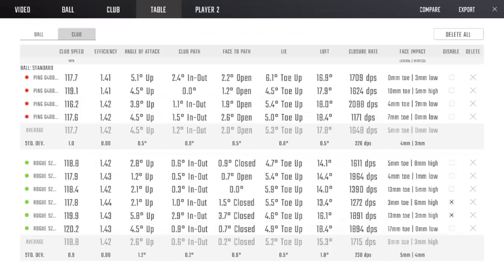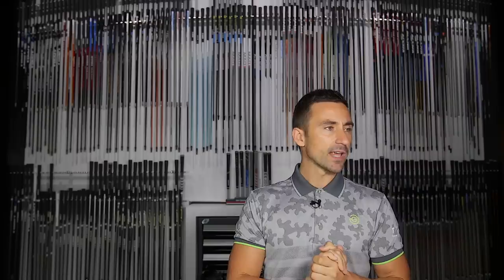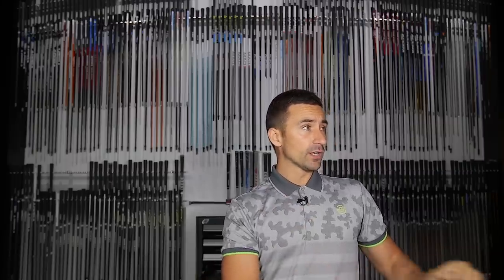Looking at the delivery numbers on the table, the path delivered was very similar. Delivered loft was obviously less, but we're not talking massive numbers — this is really about CG location. The DNA of the head is what's making that big difference, those characteristics infused into the Rogue Sub-Zero, with our influence on the weighting. We've also got the Aldila 2K XV Green, 65-gram X — very stable, the tip section does nothing to add dynamic loft, holding the shaft very stable. That's a real fix.